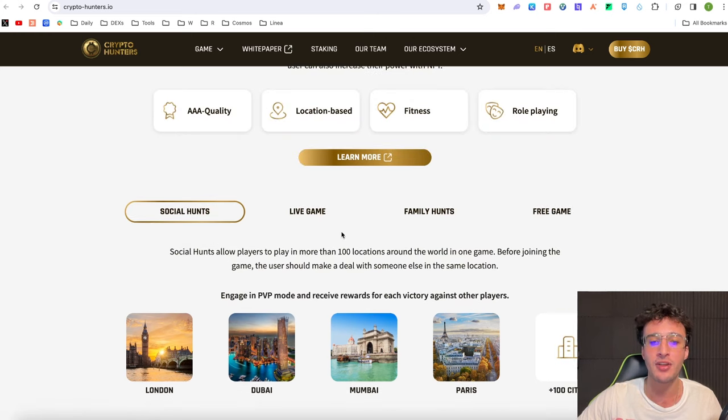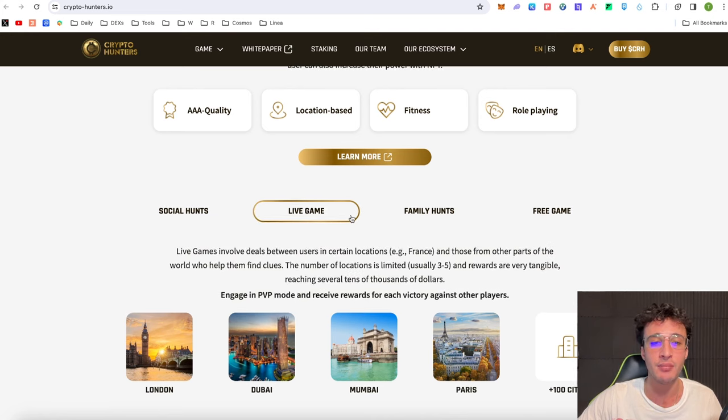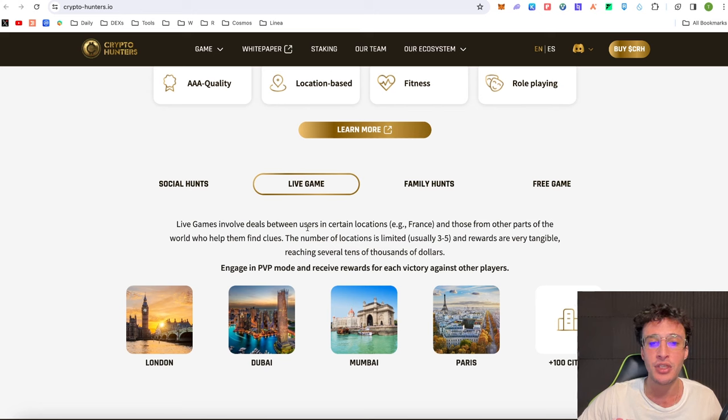With the Social Hunt game, you'll be able to explore more than 100 locations around the world in one game. Before joining the game, the user should make a deal with someone else in the same location. You can engage in PvP — player versus player mode — and receive rewards for each victory against other players. With the live game, live games involve deals between users in certain locations, for example France, and those from other parts of the world who help them find clues. The number of locations is limited to usually three or five and rewards are very tangible, reaching several tens of thousands of dollars.